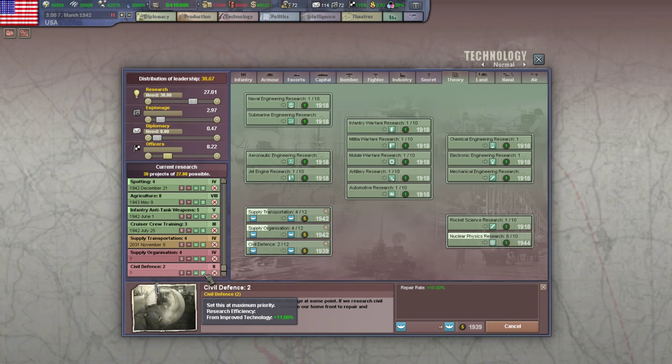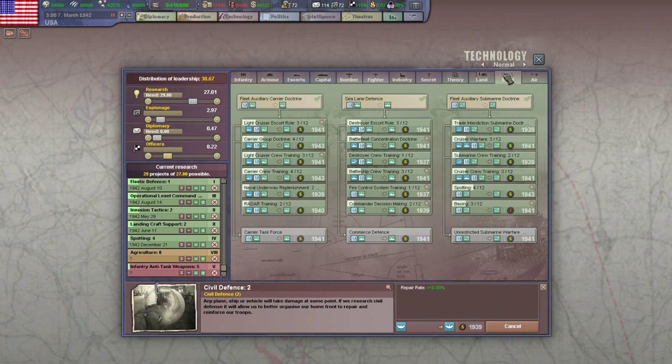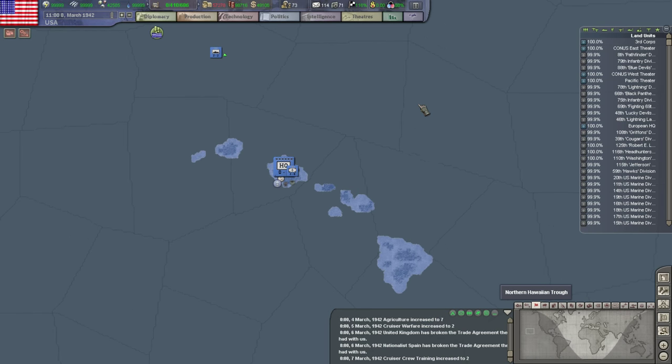Oh, repair rate — that'd be pretty good. It'll actually bump you up a bit here. We'll hold off on the cruiser crew training. Naval underway replenishment? No, that's the sortie one. There it is — basing! And it's already in the queue. Maybe that's why I was getting confused, because it was already in the queue and I was looking for 'naval' or 'supply', but it's just called basing.